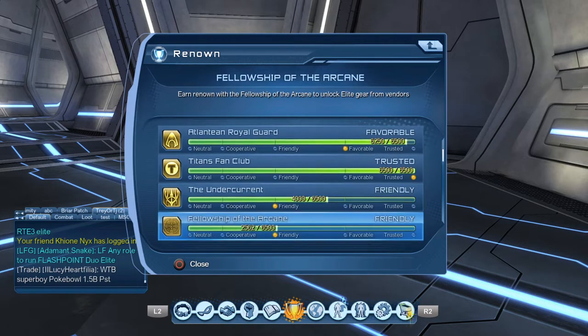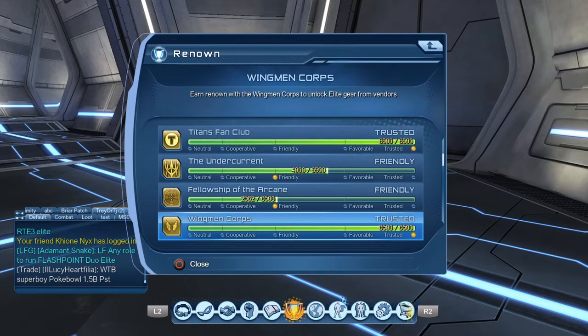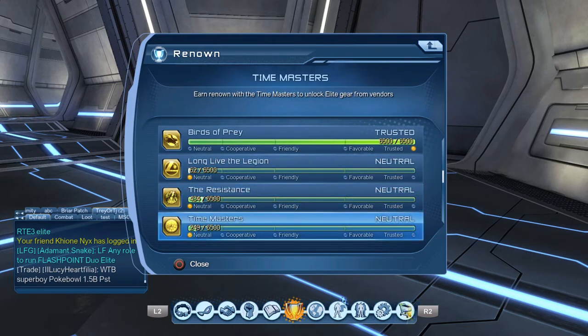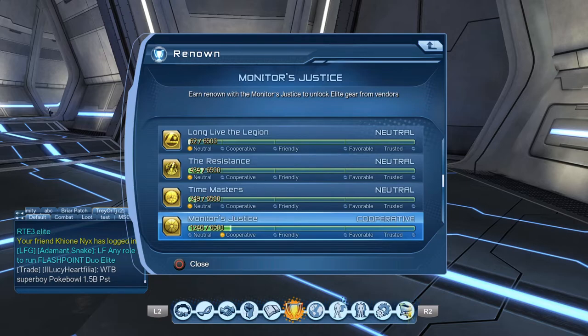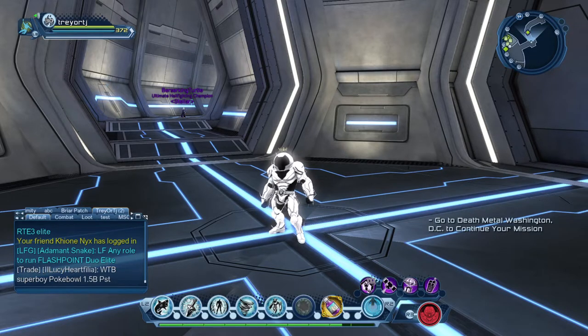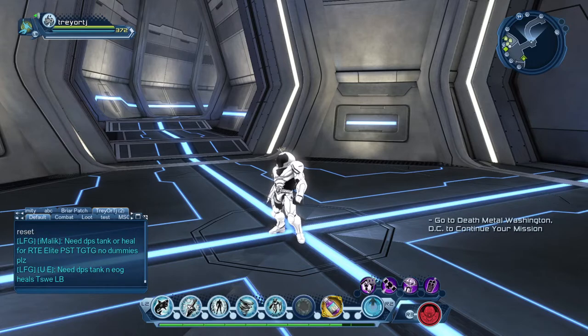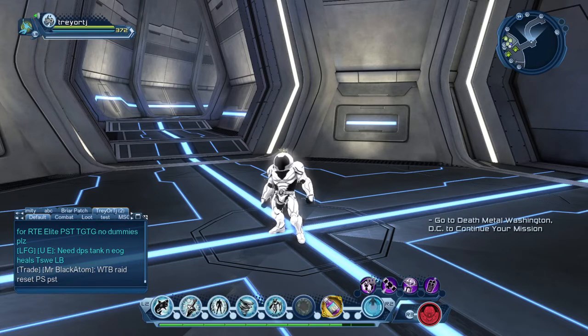You can apply those accommodation boxes to whichever renown you still need to complete, as you can see some I've already done and some I still need to finish. So those are the three best ways to get full renown: number one, run elite content when it's the latest DLC; number two, run elite content during an episode spotlight for that specific week; and number three, during the Anniversary Event, run the elite raid and choose the renown you want from the accommodation boxes you get for defeating each boss.